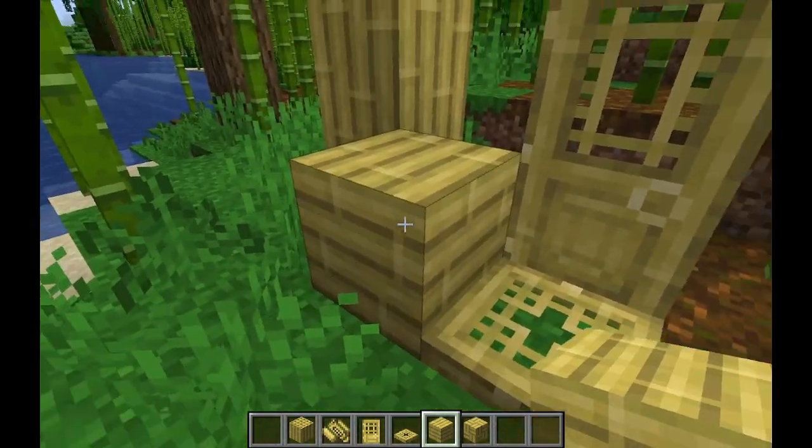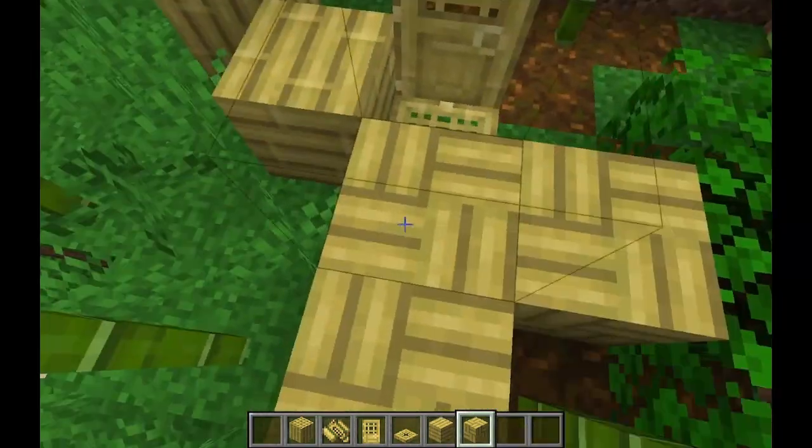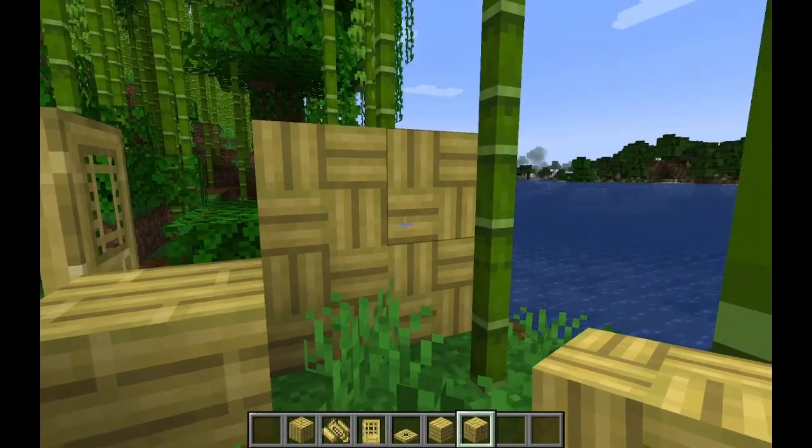You have the door and the trapdoor, which have a nice Japanese style. You have the planks, which look like they're made of bamboo. And then you have the bamboo mosaic, which has a very strange random-looking pattern to it — very, very weird, very odd, and super cool.